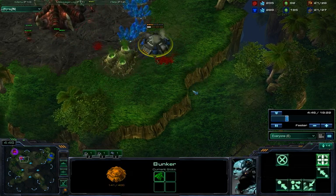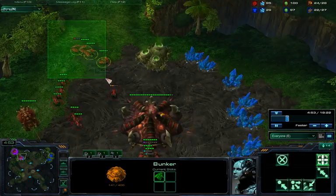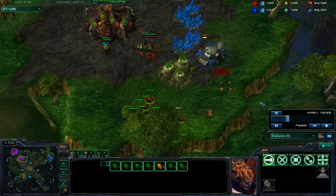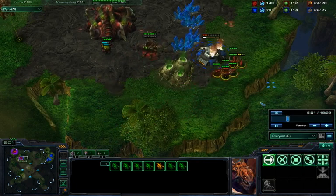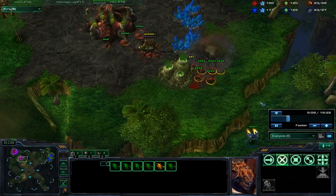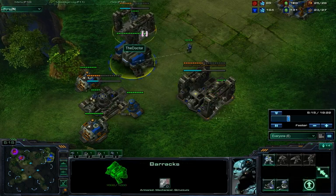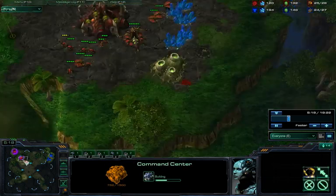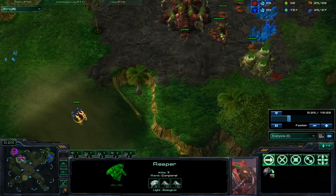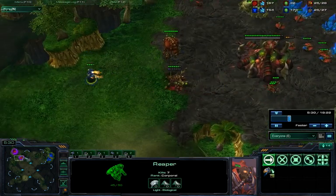I see a clear path so I'm just gonna take the Reaper into the bunker — this is delaying his mining for such a long time. His drones can't mine. I force a lot of lings. Now that he has a queen out he's gonna be able to take it out, but I'm not even gonna lose the Reaper. I can still poke around. I'm transitioning as I normally would — factory going, two racks and a command center. So for 100 minerals I took out three drones, forced a bunch of lings, delayed mining, and still have the Reaper.